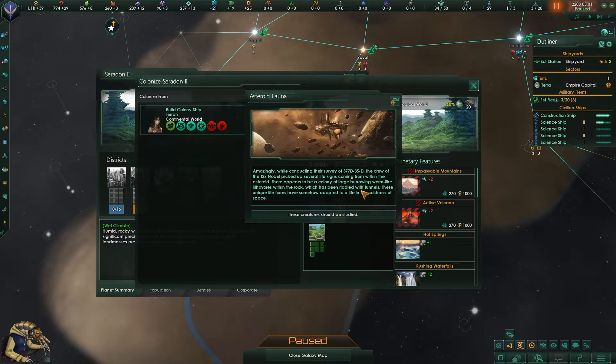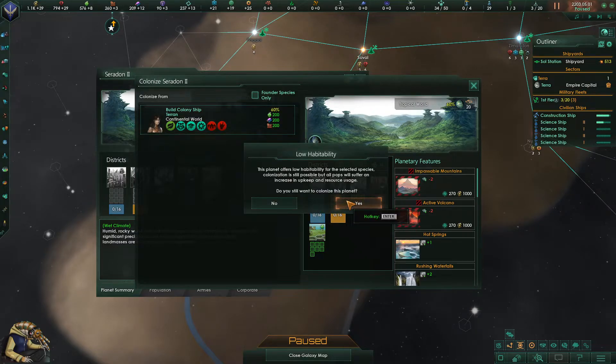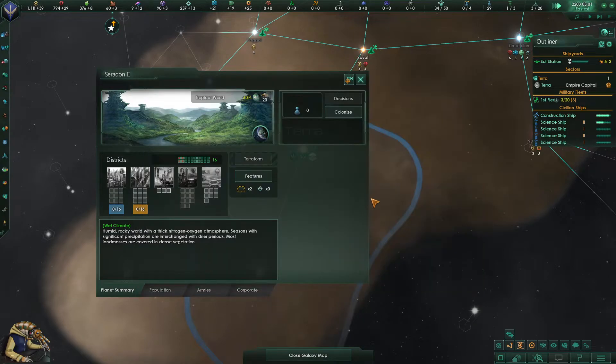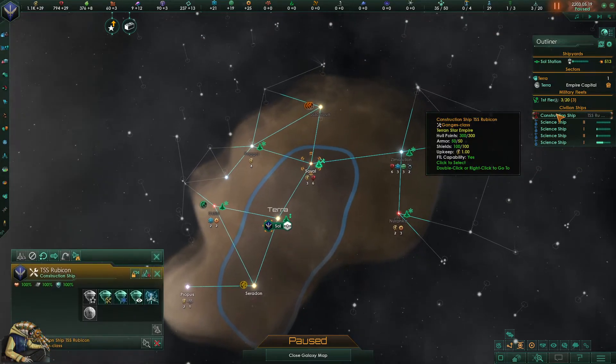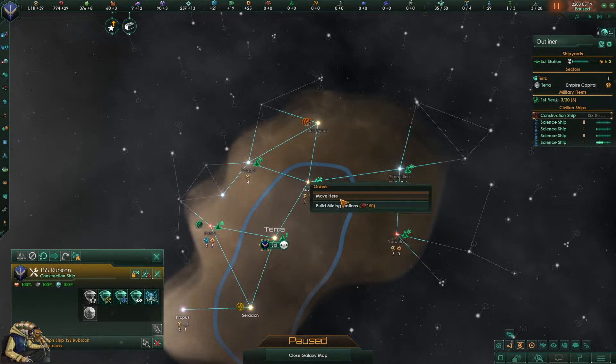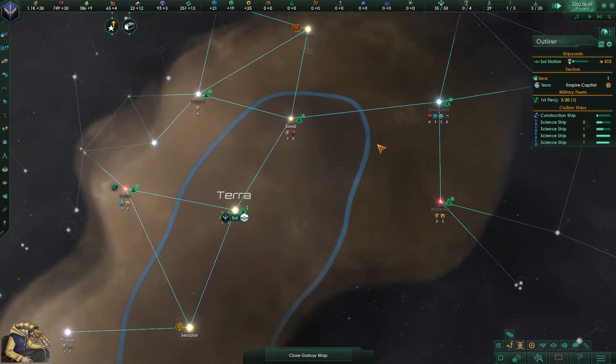These unique worm-like life forms have somehow adapted to life in the coldness of space — they should be studied. We have enough for our colony ship and we want this planet, although it offers low habitability. That's a problem, but we can't afford not to do this. Serodon Prime — that's fine. I would have liked names from BattleTech for planets, but I didn't do that.